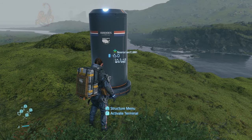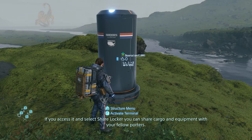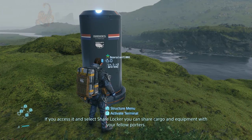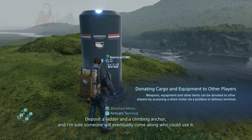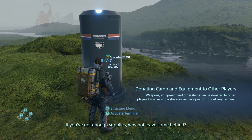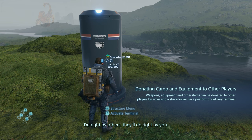Good work, Sam. That's a fine-looking postbox. If you access it and select share locker, you can share cargo and equipment with your fellow porters. Deposit a ladder and a climbing anchor, and I'm sure someone will eventually come along who could use it. If you've got enough supplies, why not leave some behind? Do right by others, they'll do right by you.